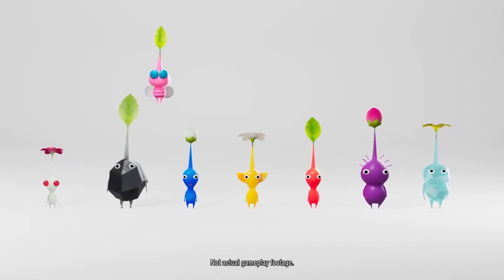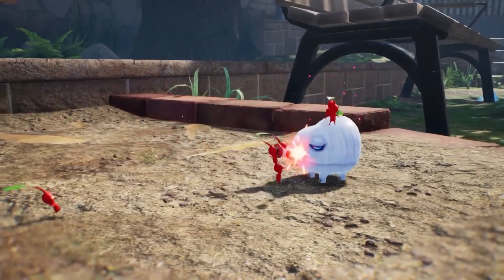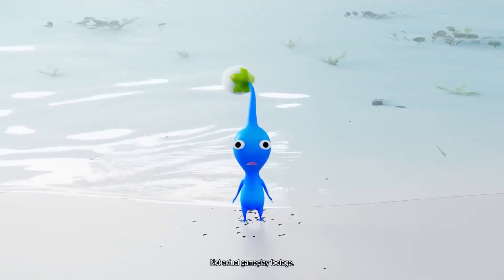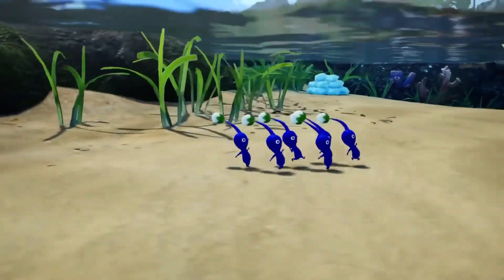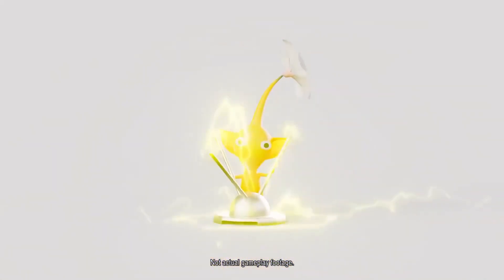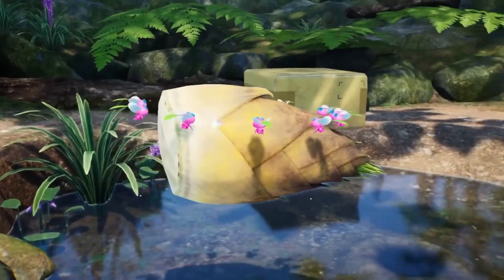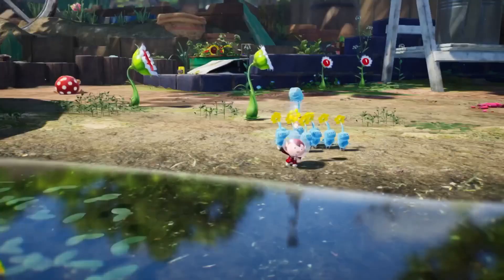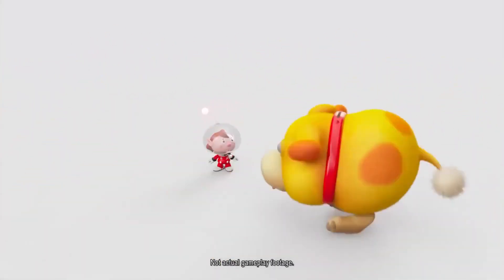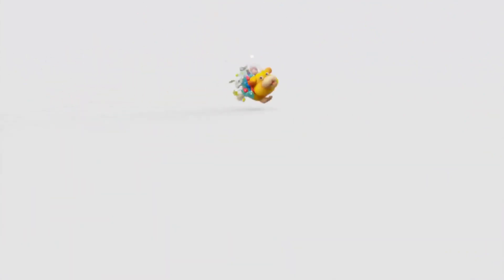Each type of Pikmin brings something unique to the table. Red Pikmin are strong and resistant to fire. Blue Pikmin breathe easily in water. Yellow Pikmin are shockingly great with electricity. Other types of Pikmin have their own unique traits. Blue Pikmin are also best buds with the rescue pup, Ochi.